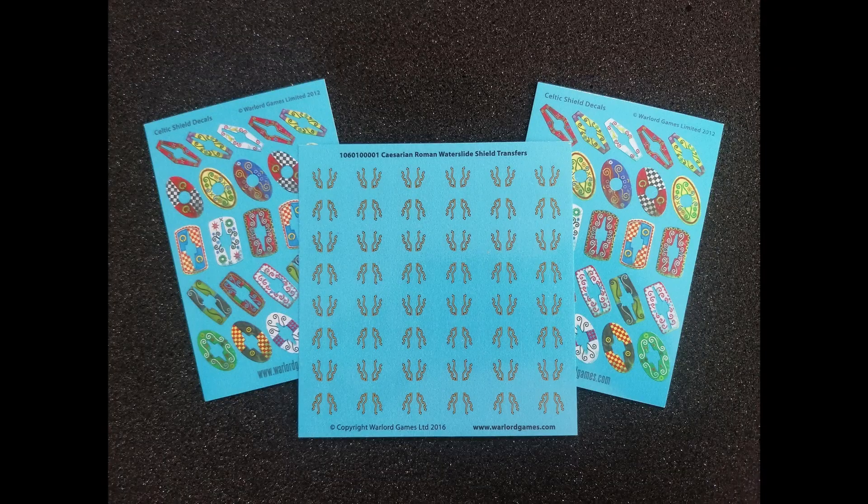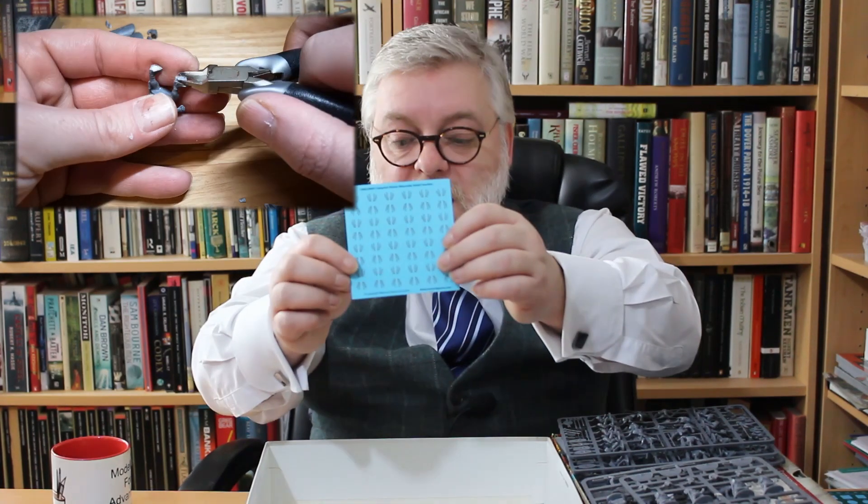We've got enough decals for 50 Celts or Gauls and 40 Caesarian Romans. These decals are interesting — the way they work is they go around the shield and they're doing the trim in the corners for you. So that's the decals sorted.